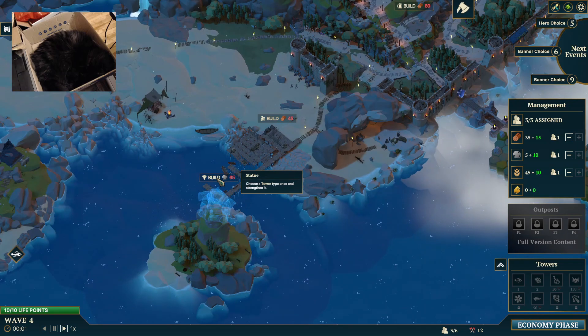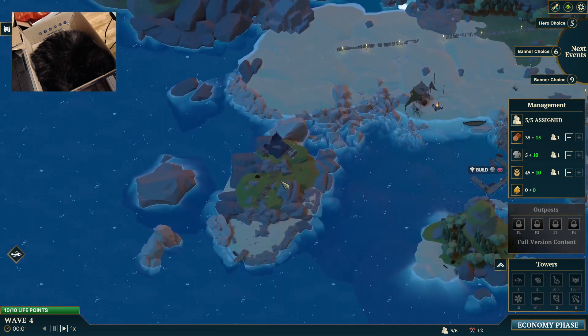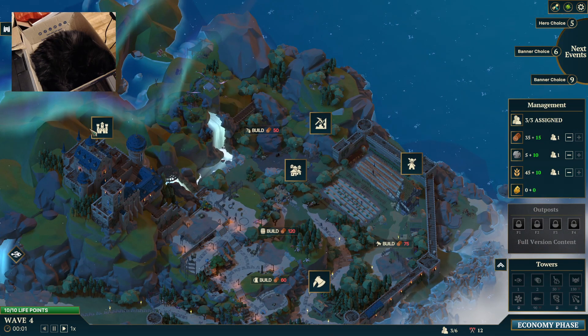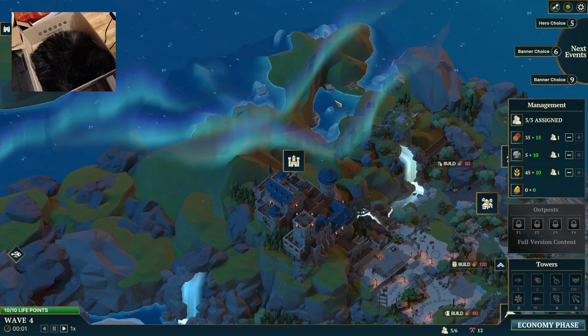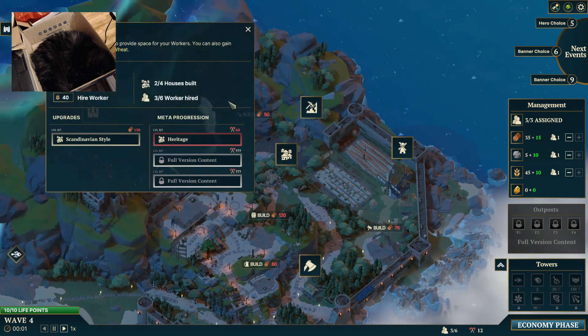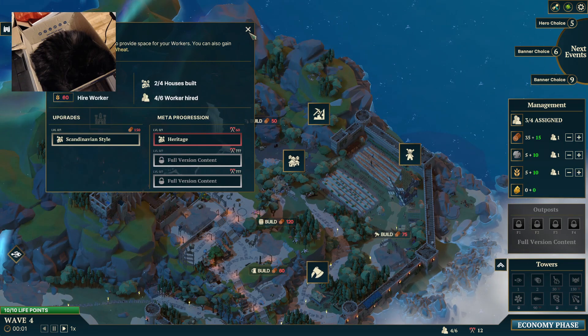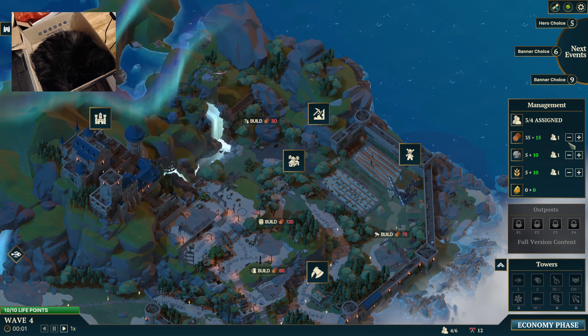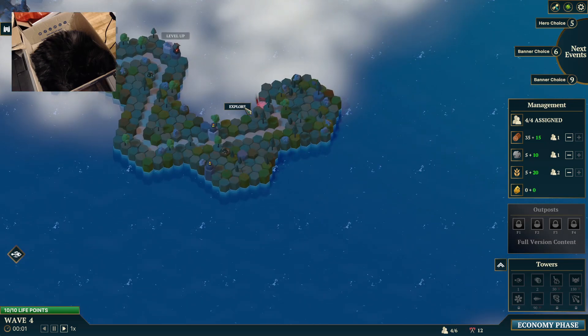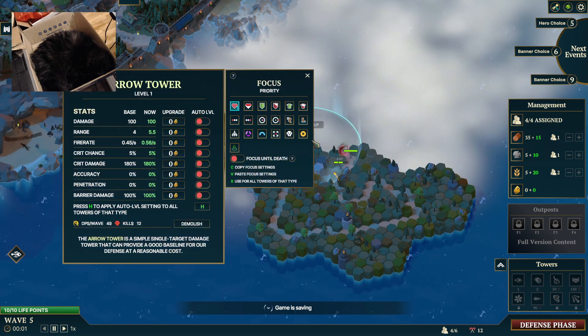Choose a tower type once and strengthen it. There's a lot of space here of stuff that can be built. Hire another worker. Get more wheat for more workers. Oops — missed level up.